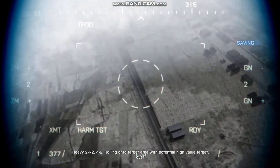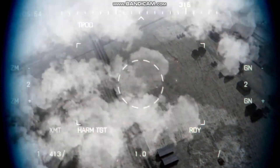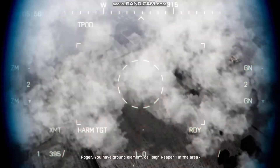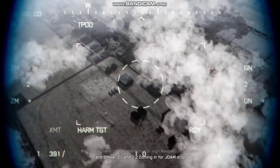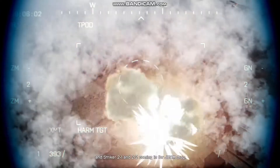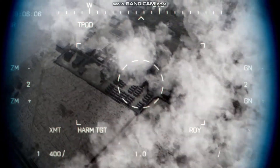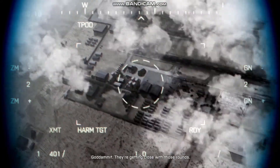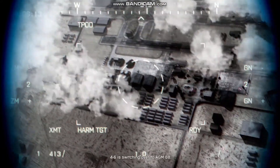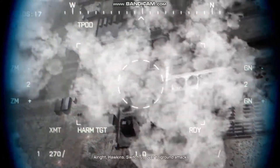Heavy 2-1-2, 4-6, rolling on to target area with potential high-value target, over. Roger. Those ground elements consign Reaper 1 in the area, and Striker 2-1 and 2-2 coming in for J-DAM drop. They're getting close for those rounds. 4-6 is switching over to AGM-88. Hawkins, switch us over to ground attack.